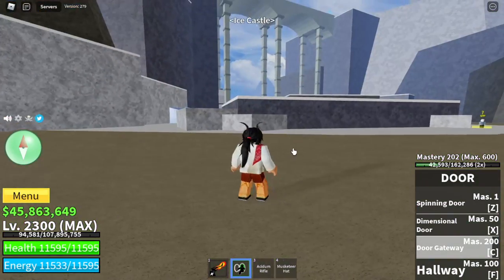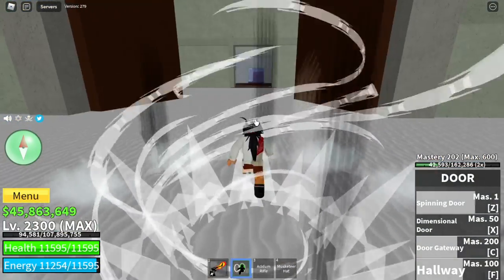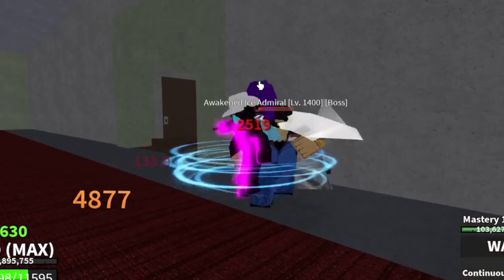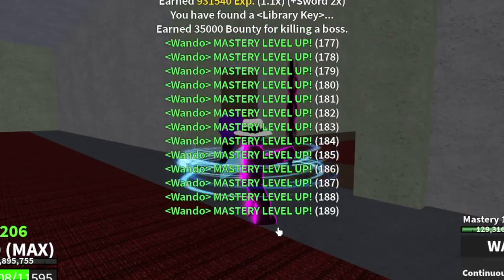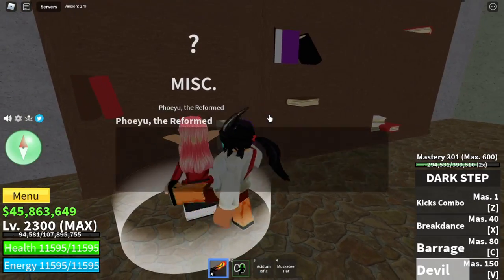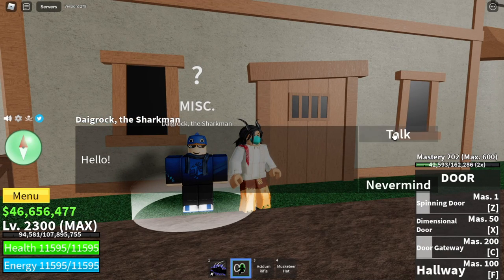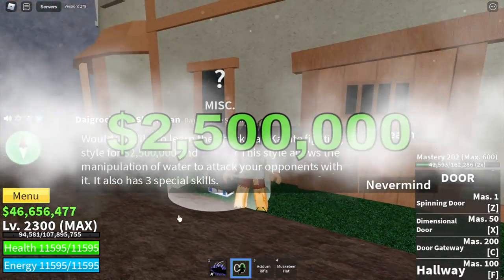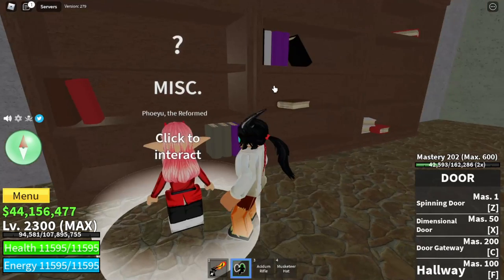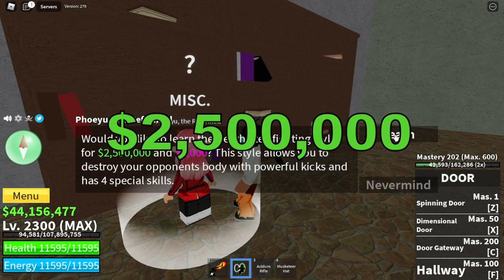The Death Step is located in the Ice Castle or the Winter Castle. Same as Sharkman Karate, there is an item you need to unlock it — you need to get the Library Key. You can get it from the boss here, the Awakened Ice Admiral. You will use this key to open the Library door. You also need 400 mastery on your Dark Step. Once you have the item and the required mastery, the vendor will sell it to you for 2.5 million Bellies plus 5,000 fragments — that is the Death Step.